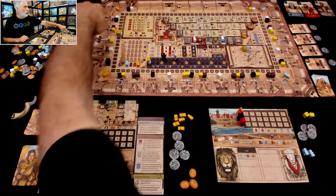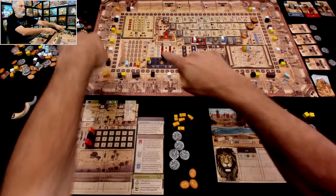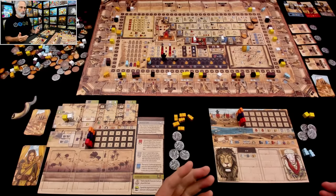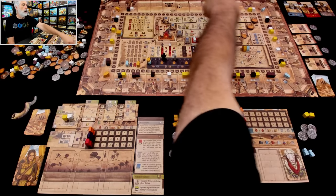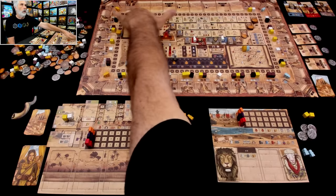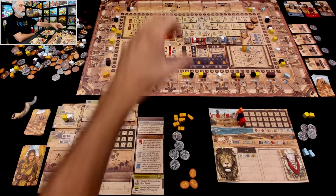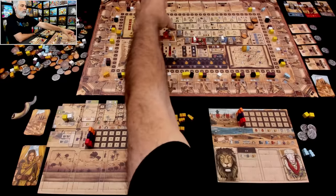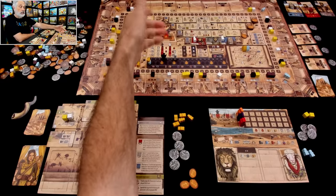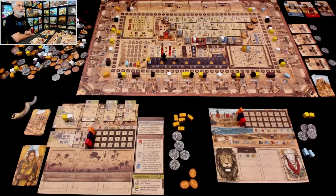There is a wall that needs rebuilding, including gates along the wall. If you're playing solo or two-player, some of the wall has already been rebuilt, but at higher player counts, there'd be even more rubble to be cleared and walls to be rebuilt. Also, there are a whole bunch of scrolls that have been laid out randomly that offer all kinds of cool special powers and ways to score points.